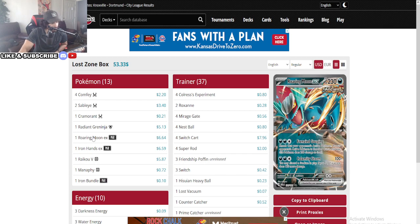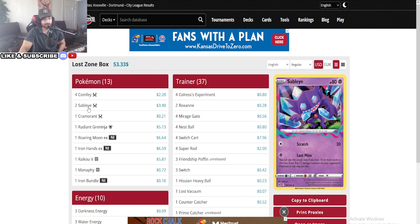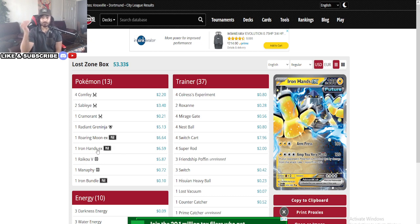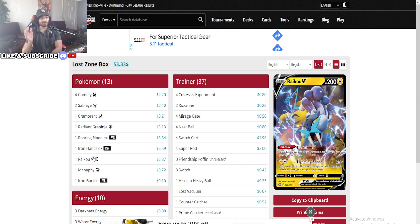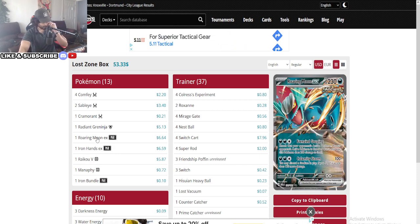The one-prize Lost Zone deck — no one-prizes usually have Charizard, but this one is focused differently. You start with the Cramorant, start attacking immediately, then go into Sableye to spread damage. From there, depending on the position your opponent puts you in, you either go for the Raikou for big KOs, go for the Iron Hands for two prizes on one-prizers, or your Roaring Moon to take the Charizard out of the game.